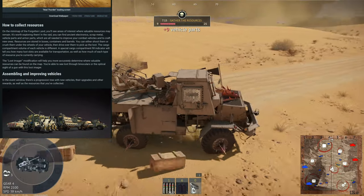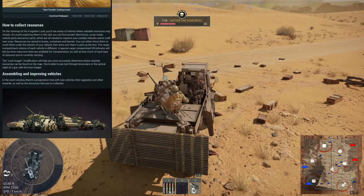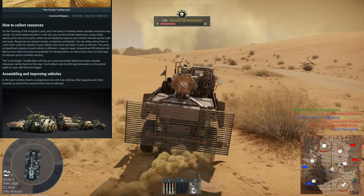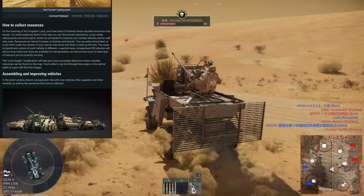Once you have a loaded carrier — you don't technically need a fully loaded amount of resources in order to evacuate — there will be a little door icon on one of the sides of the map that you want to drive to. That's how you take your resources off the map and get to keep them by the end of the game.